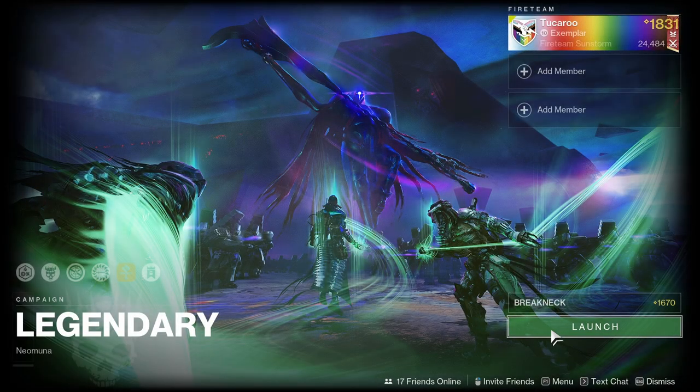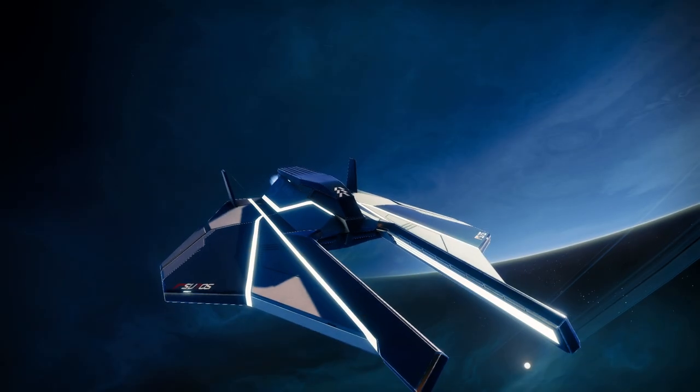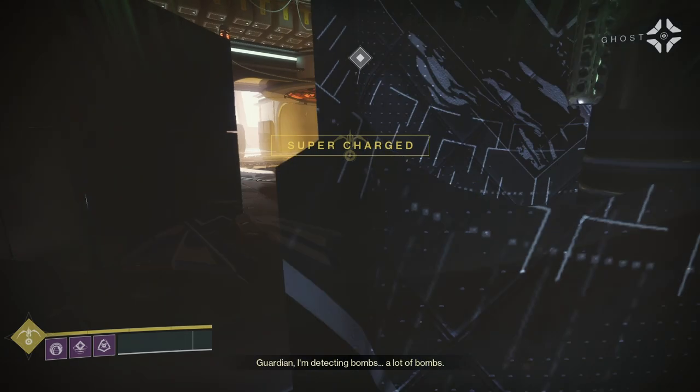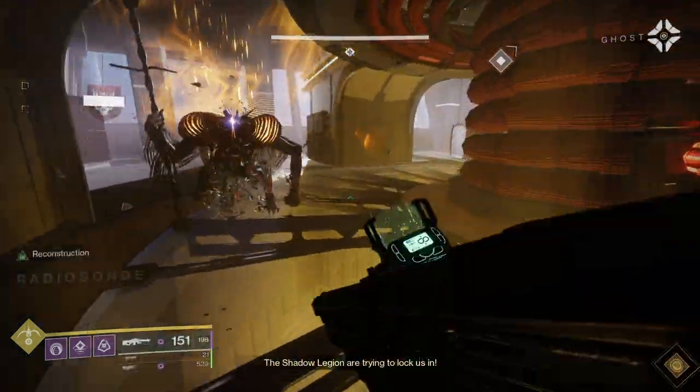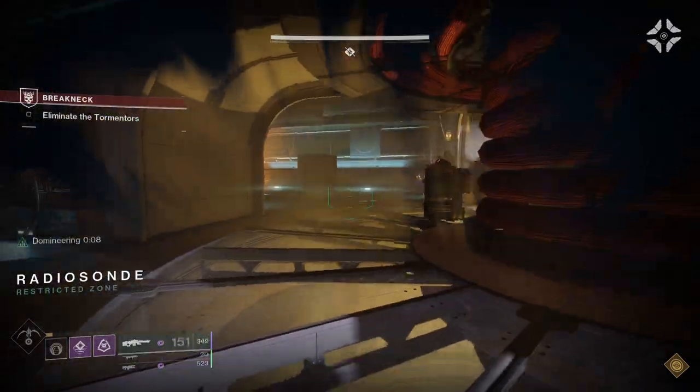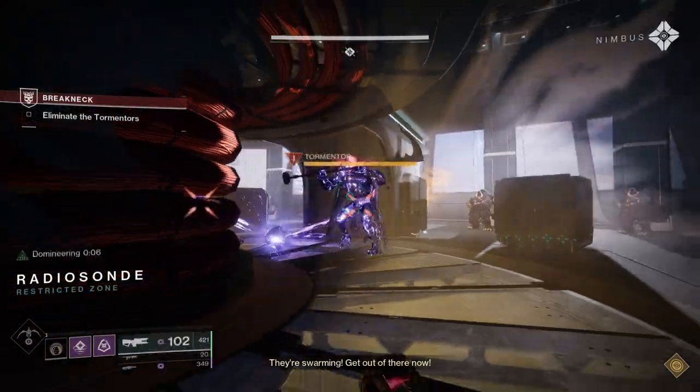Hello everybody, welcome to the video. Today we're going to be covering a glitch on the Breakneck mission from the Lightfall campaign. This glitch makes you completely invincible during the majority of the mission, which makes it very easy to finish any of the triumphs that you need to do for any story-related content.